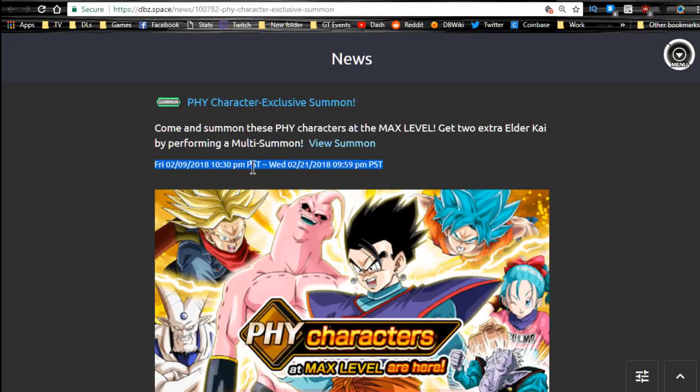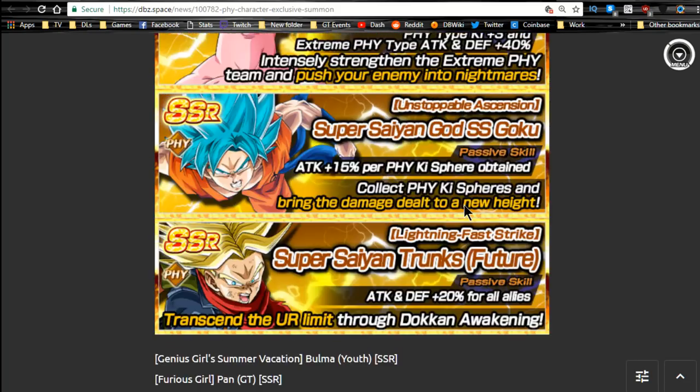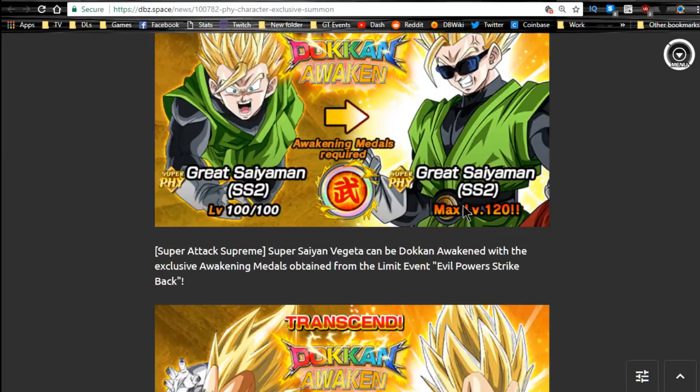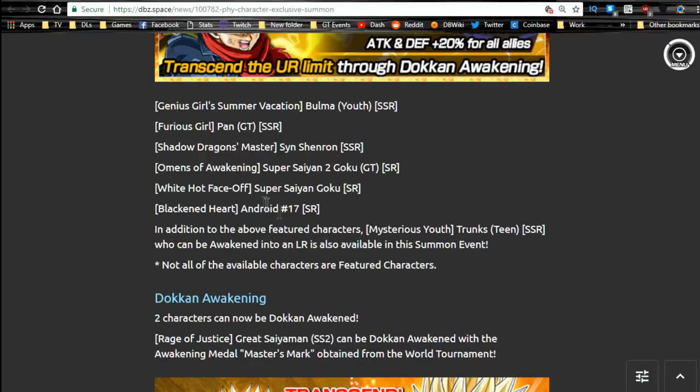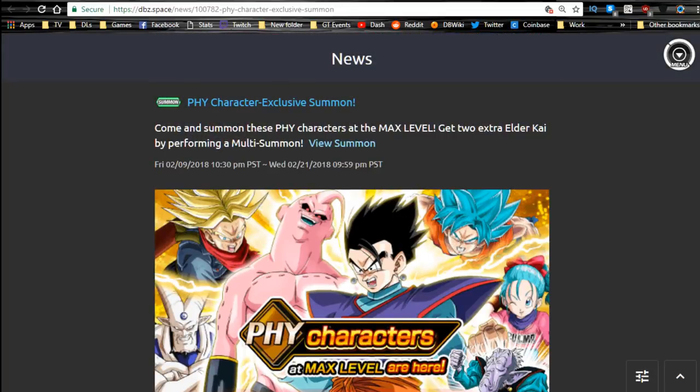The Physical Character Exclusive Summons ends today. This has the mono physical LR Trunks — I like him but I'm not going to summon on it. You get two Elder Kais per summon, plus the Gohan and Buu support units that are really good for their respective mono teams. Sin Shenron is really awesome because he links very well with the physical Omega Shenron. Overall, I really don't think this banner is worth it and I wouldn't recommend pulling on it. It ends today.